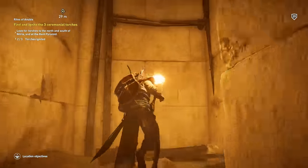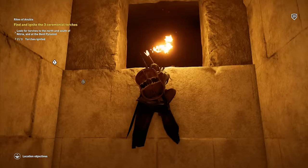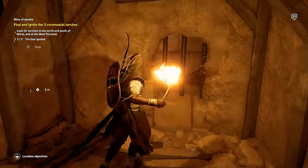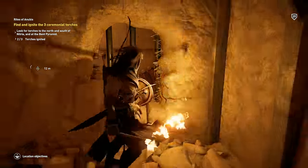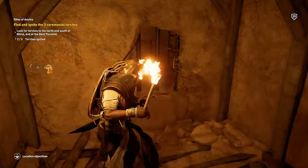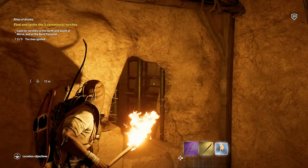Keep climbing all the way up through here — and this took me a lot longer to figure out than I'm really proud to admit. Go all the way back here. There's normally some boards kind of blocking this right here. Just melee them once or twice and they'll break off.